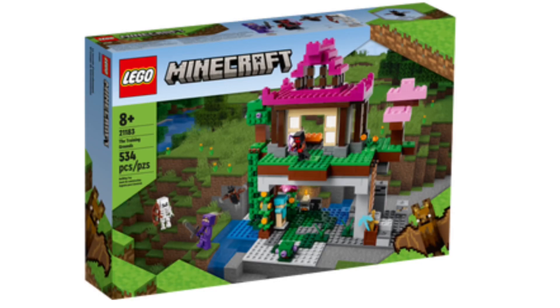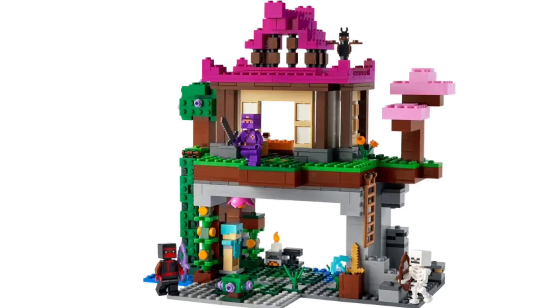Next up is the Training Grounds with 534 pieces, retailing for $60 or $70 in the United States. It looks really good. There's the Fanvo Ninja here, as well as an Air Purple Ninja. I wanted another one from Ninjago, but that's okay. There's some supplies, a bat, and a skeleton.